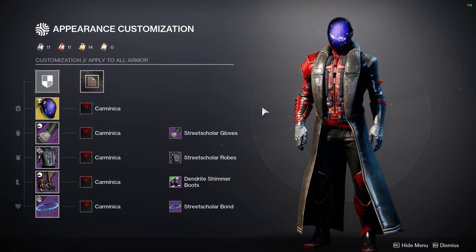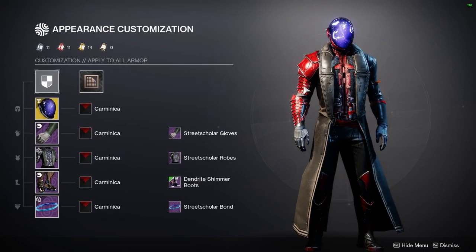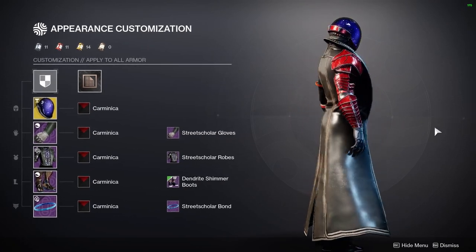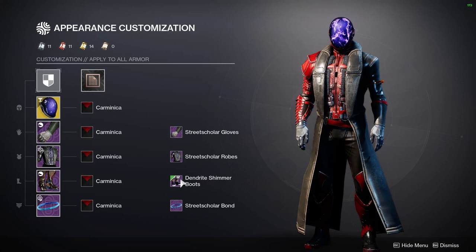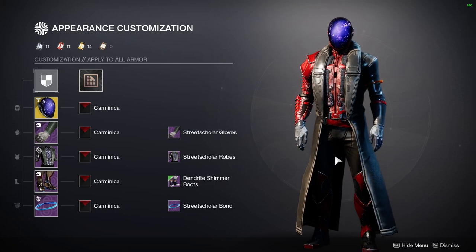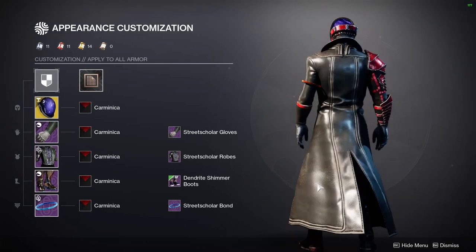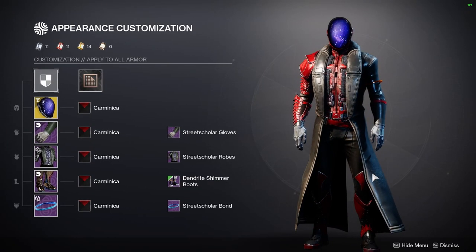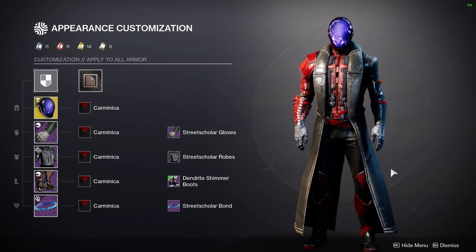The Street Scholar stuff came out with the 30th Anniversary Pack. I like it quite a bit — especially the robe, which is more of a trench coat type thing with really nice armor. The gloves especially look great, very scaled. I don't like the boots with this armor at all, so I have the Dendrite Shimmer boots on instead, which I think look well with it. You can actually see the boots since this is more of a coat than a full robe, which I like.